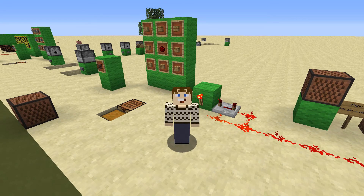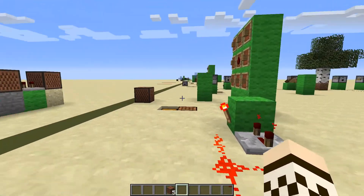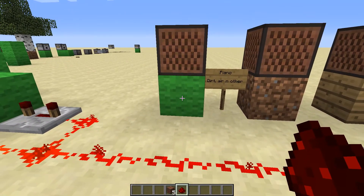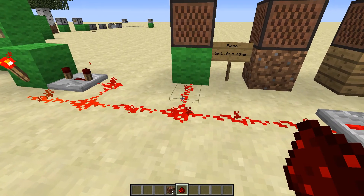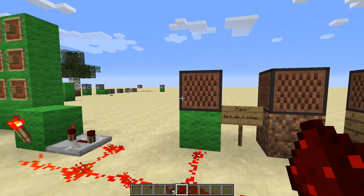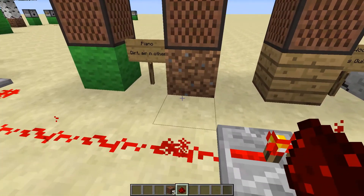We're going to be using a clock today. Here is the note block. If we power the note block it will make a sound. You can see whenever the redstone dust is lit and going into the note block, it is making a noise — it's making a piano noise, which is made when the note block is on dirt.